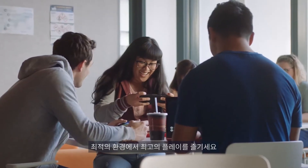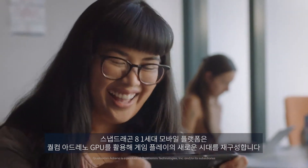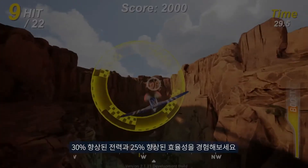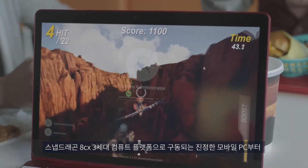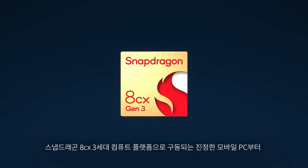Play your best when only the best will do, with the Snapdragon 8 Gen 1 mobile platform featuring the Qualcomm Adreno GPU, re-architected for a new generation of gameplay. Get 30% more power and 25% more efficiency. Adreno is designed to scale across devices, like truly mobile PCs powered by the Snapdragon 8CX Gen 3 compute platform.